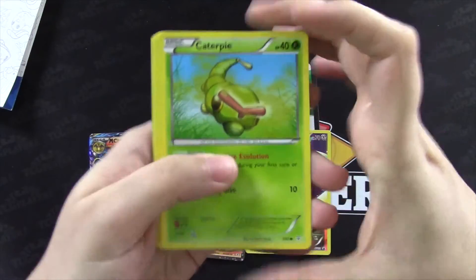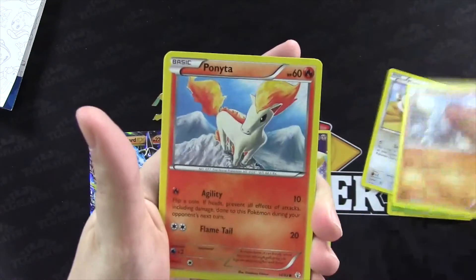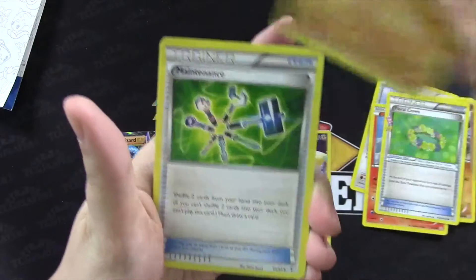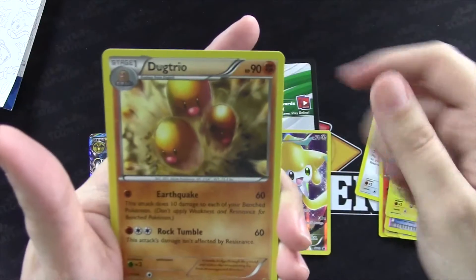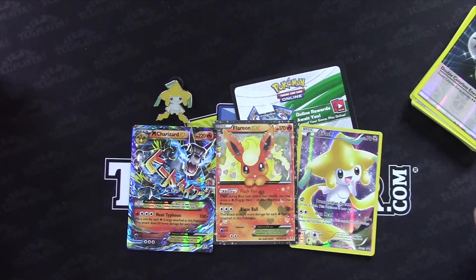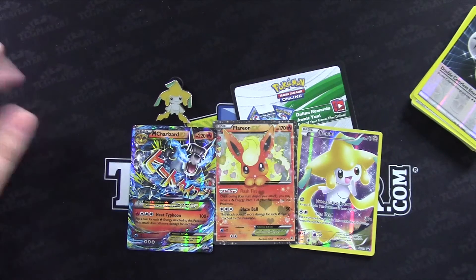Starting off we have Caterpie, Meowth, Rhyhorn, Ponyta, Floral Crown, Machoke, Maintenance, a Reverse Holo Energy Switch, a Diancie, a Dugtrio. So the second pack wasn't as great as the first one, but that is okay because I got two EX Pokemon with that collection.